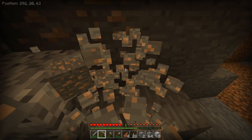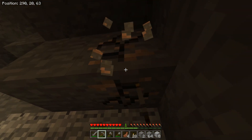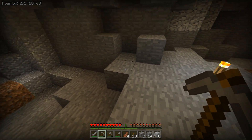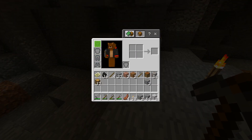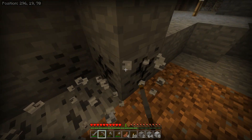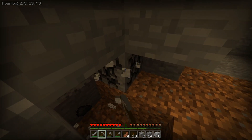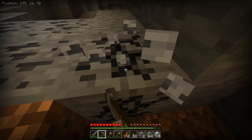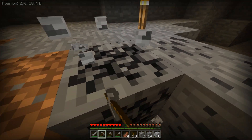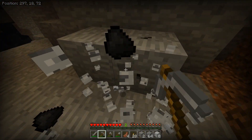Iron is great for early game stuff. I'm going to gather a whole bunch of this, which will allow me to make my first set of armor. Right now my player is naked — I don't have anything on me. But I can put on a helmet, chestplate, leggings, and boots. Get comfortable with those four armor sections because you're going to need to add to that. Basically, armor protects you from enemies and other things. It's good to make armor as soon as possible, but you need 24 iron to get a full set.